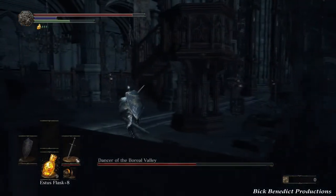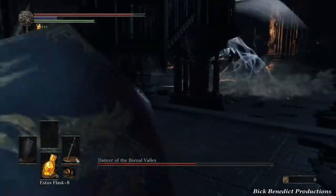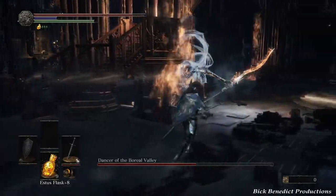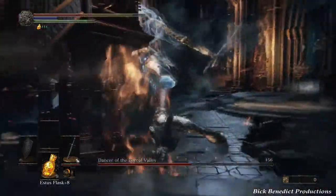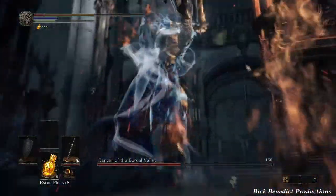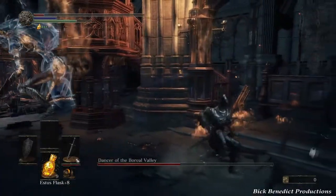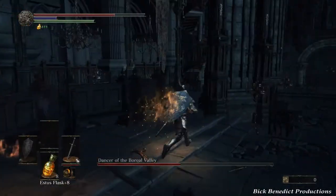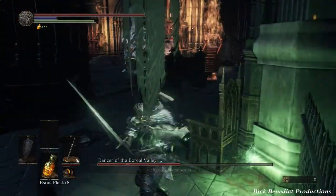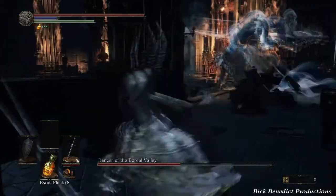When she does this black mist around her, she literally goes crazy around the room — you just need to get away. When you see that, it signals she's going to do an extremely long, very deadly and dangerous combo. See, she did it right there, though I don't think she followed it up with that huge spinning attack — she kind of transitioned into another attack.